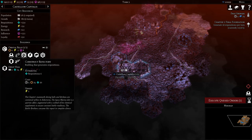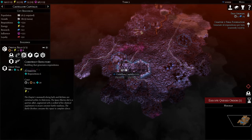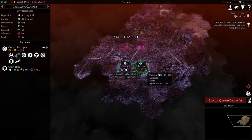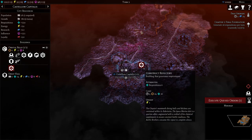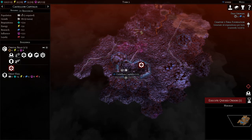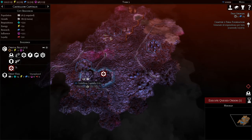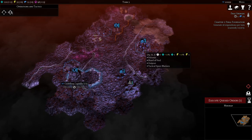Actually, what we could do is fulfill the quest first by building a Refactory - the standard building that allows us to generate more requisition. We're going to start with that. It'll take four turns - lots of time.